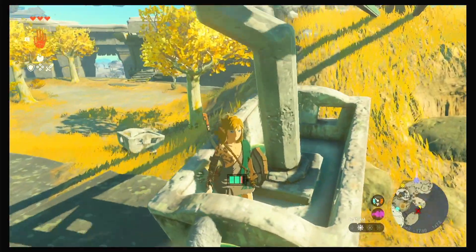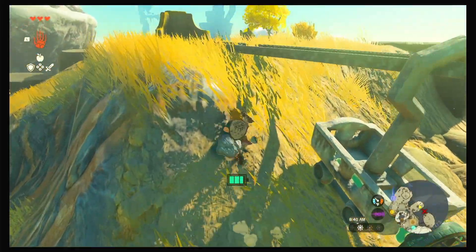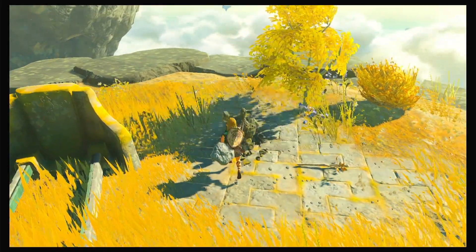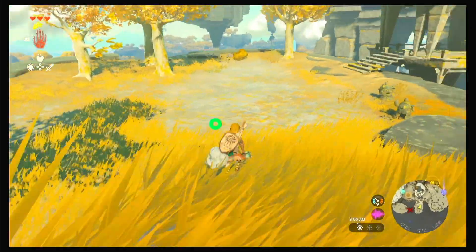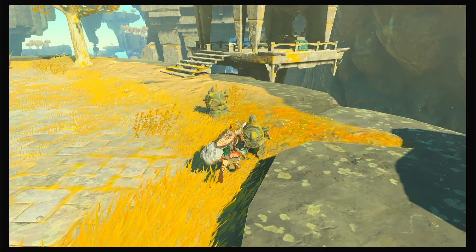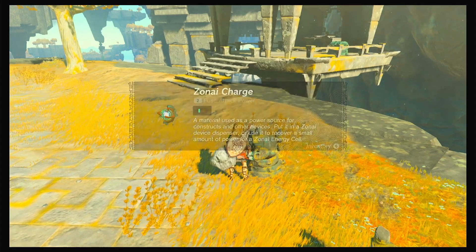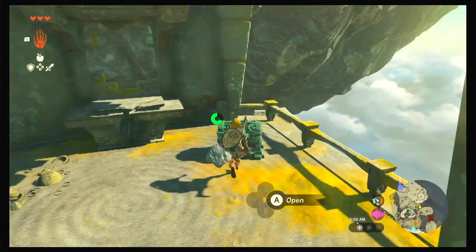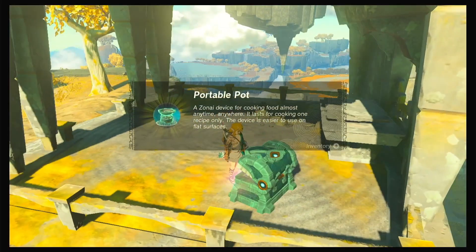Oh, there's another one of those shrine things. And just quickly get off. I think we can search these — yeah, we got a Zonai charge, that's good. I guess we could search these — more Zonai charges. I think the only thing they give are Zonai charges. What's in this chest? A portable pot.